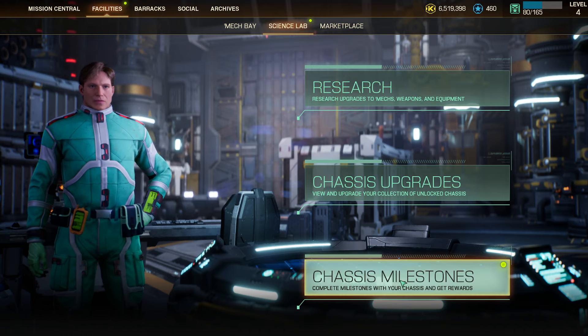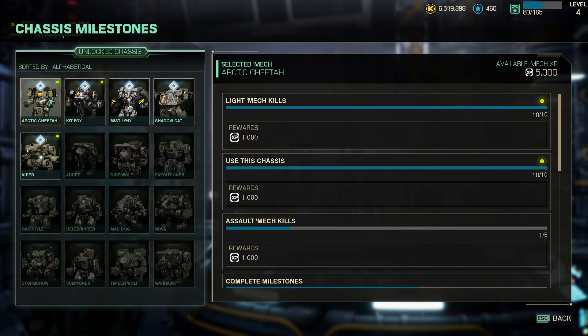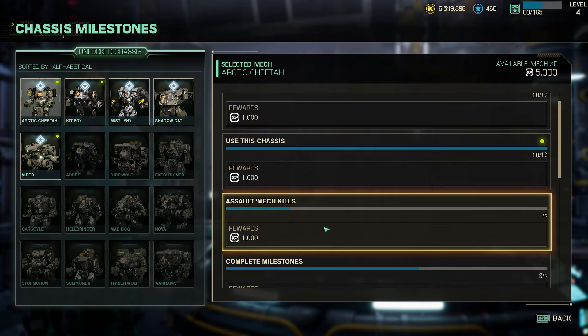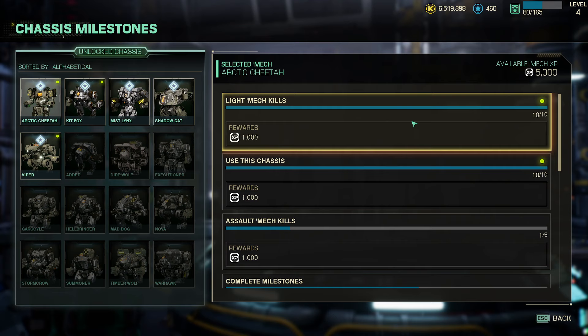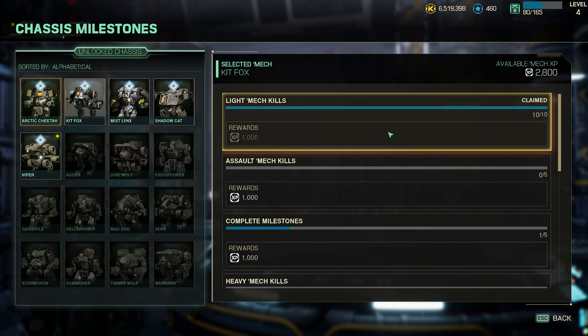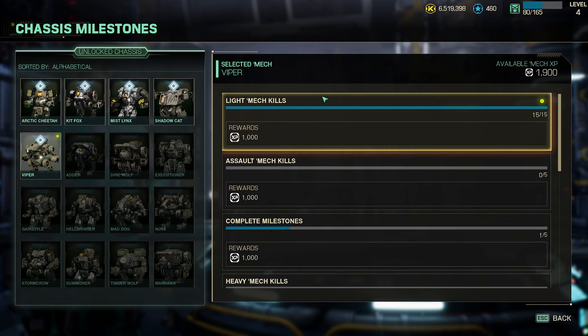We're going to start with Chassis Milestones. As you and your star squad mates deploy with different mechs, you will gain eventual bonus experience using that chassis by doing different things — such as light mech kills and using the chassis in general. You have to left-click on mouse and keyboard, or select and click using a controller, to claim that bonus experience that you can then apply to upgrade the chassis. This is easily overlooked, so make sure you actually claim your milestone bonus experience so you can apply it.